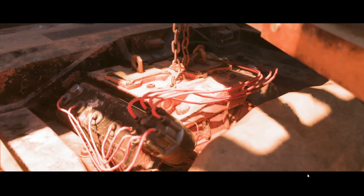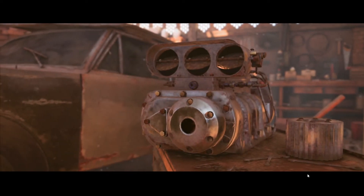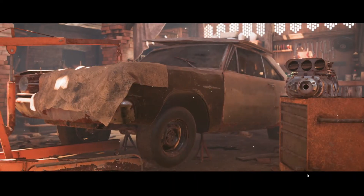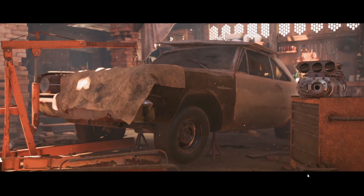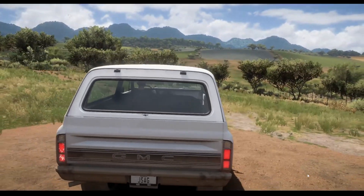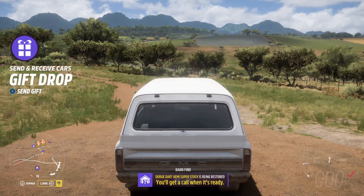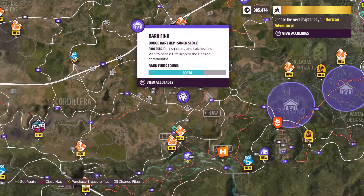That is a seven-litre, 425 brake horsepower — oh my God, it's a Dodge Dart! It's a Dodge Dart. This will be an absolutely nuts drag racing car once it's done. I wonder if it's worth losing the purity of that vehicle to turn it into a full-on drag strip monster — that would be cool.